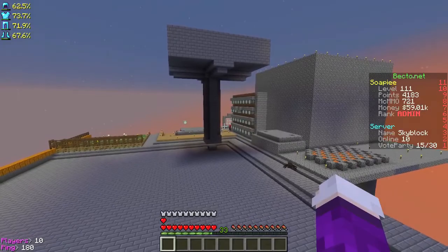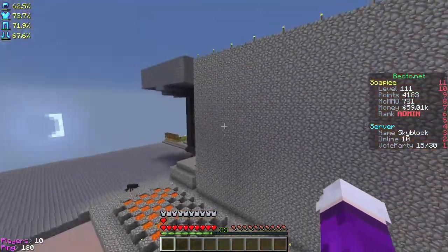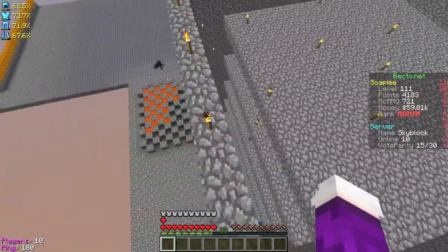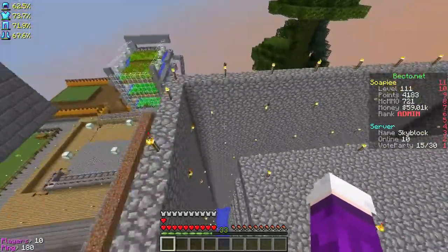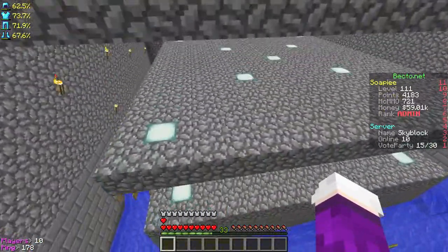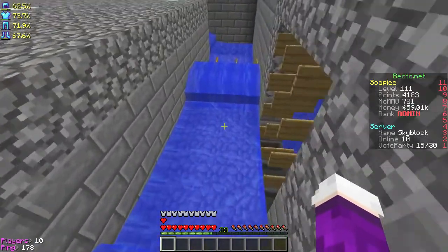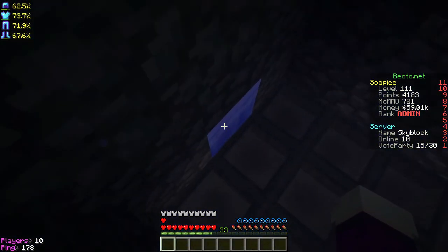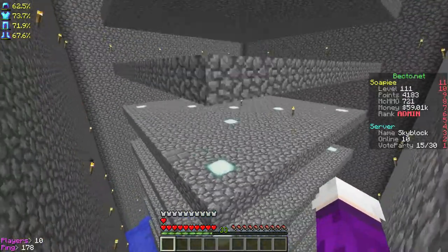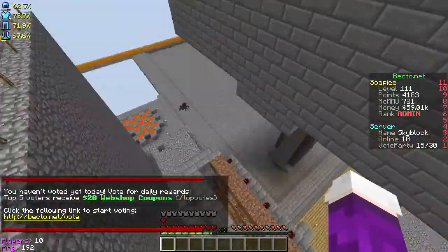Maybe I'll do a villager farm or a gold farm here — two suggested farms I should create and show you guys, although I'm sure some of you know more about it than I do. Moving on, this is my slime farm. I found the slime chunk on my island and created all these layers — they spawn, fall off the edge, go into the water, drown, and all the slime comes in here. When there are a lot of people on though, they don't really spawn because somebody is eating up all the mobs.